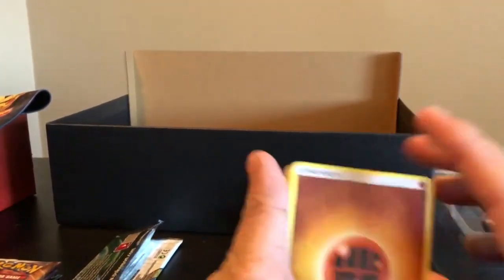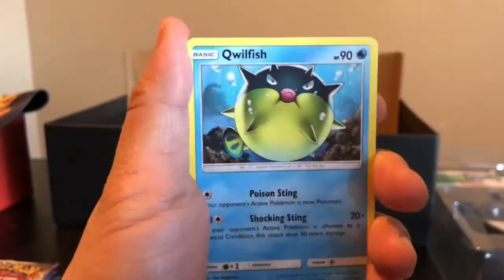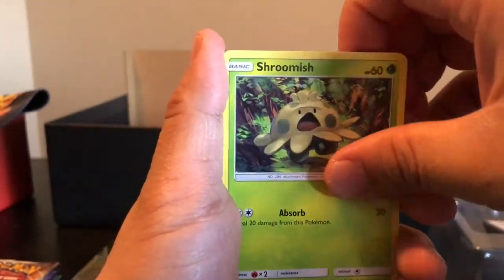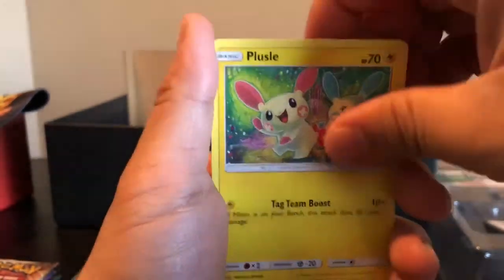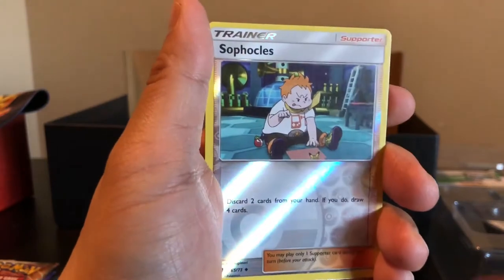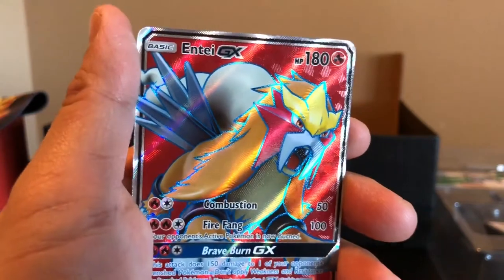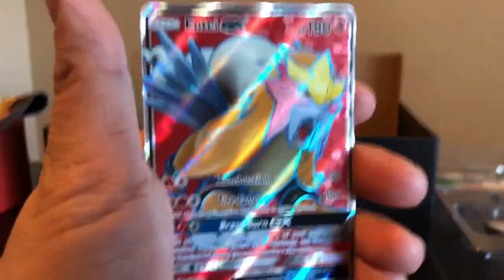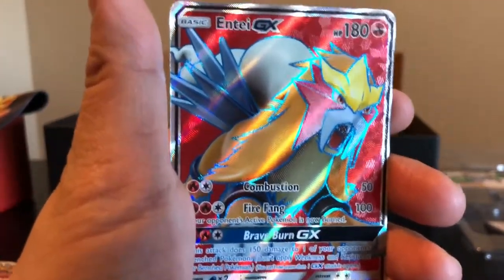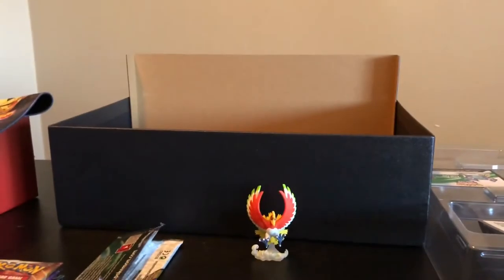Let's do the card reveal, starting with the Energy first. We got a Fur Alligator, Carnivine, Trainer Lily, Quilfish, Shroomish, Golett, Purloin, and a Trainer Sophocles Reverse Holo. And the rare is an Entei GX, guys! Nice to start it off with. I already have one but I don't mind a second one in the collection.